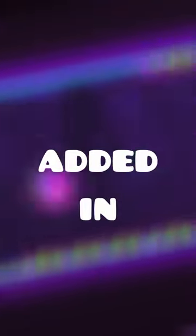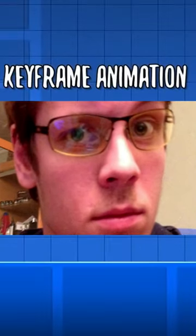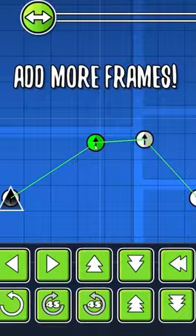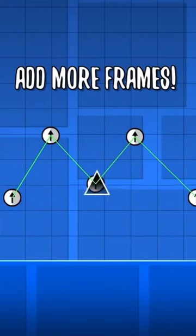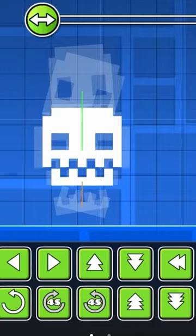Here are 5 really cool things that will be added in 2.2. Number 5: Keyframing. Robtop said that he'll be adding a feature for animation in 2.2 known as keyframing that will be accessible by the animate trigger. It will open up the ability to easily move, scale, and rotate an object over a period of time as well as animating groups together.